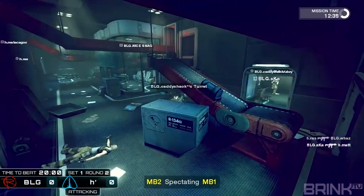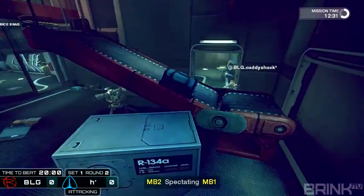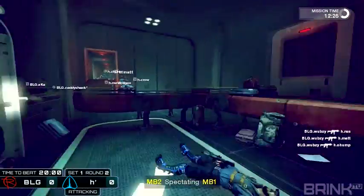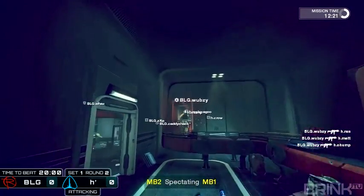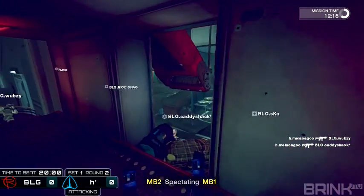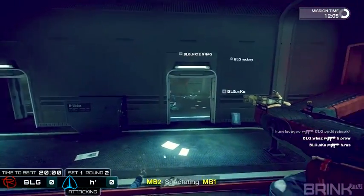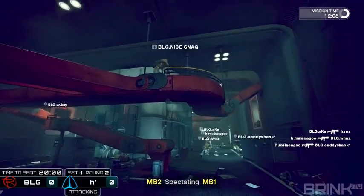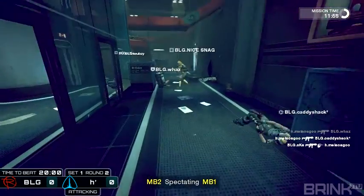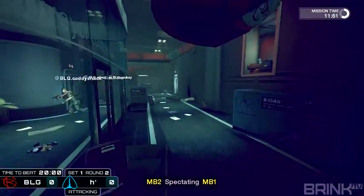The interesting thing about this map is that it takes just about as long for each team to get to the objective room. Unlike some others where defense gets a lot of time advantage. Defense gets there like five seconds earlier, which is kind of all you need when setting up initially. Crow coming around, pushing up against Waz — Waz gets the kill, followed up by Melacago. He comes in, gets a kill on Waz, goes for Caddyshack and gets him. After the initial tap which was less than three minutes into the game, it looks like BLG has really stepped up their defense.